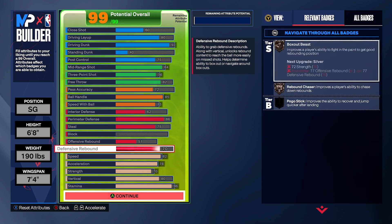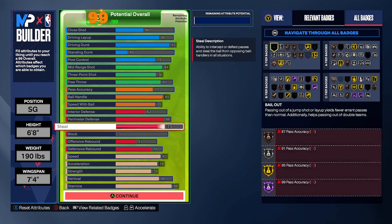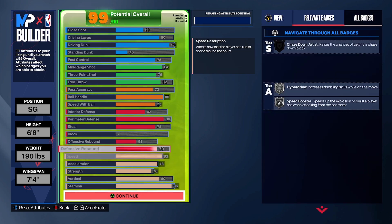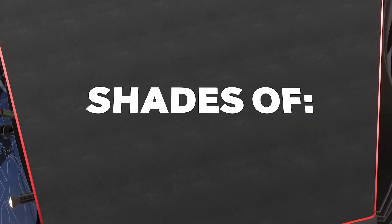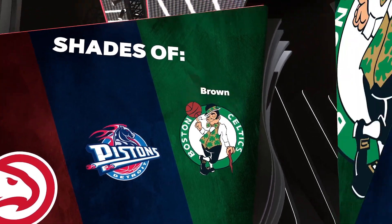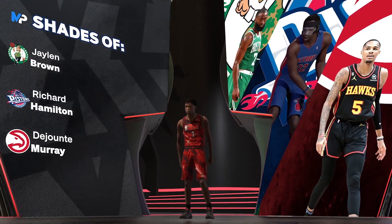With this build, you're gonna see how crazy it is. This build is really, really crazy — you guys will like it. I feel like it's very fun; I enjoyed it. I'm gonna show you what it looks like at the end. The player comparisons you get are Jaylen Brown, Richard Hamilton, and Dejounte Murray. That's what you get if you choose the shooting guard position.